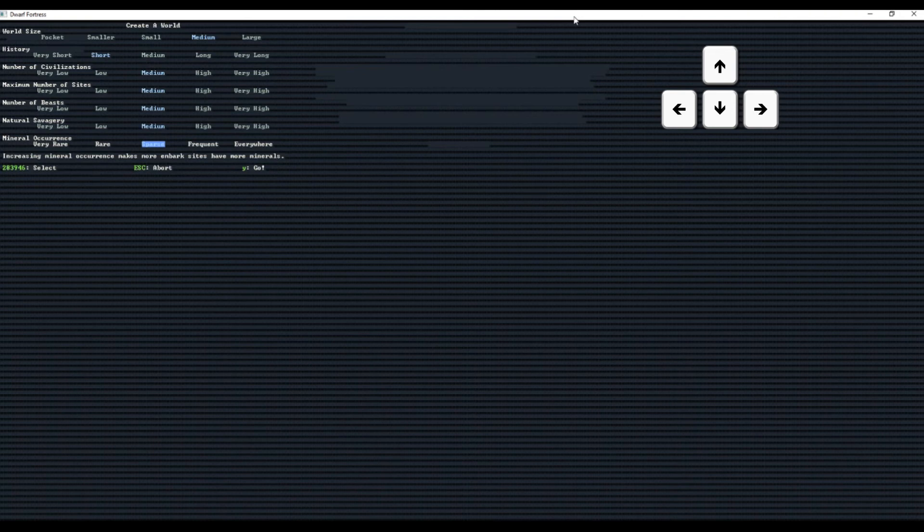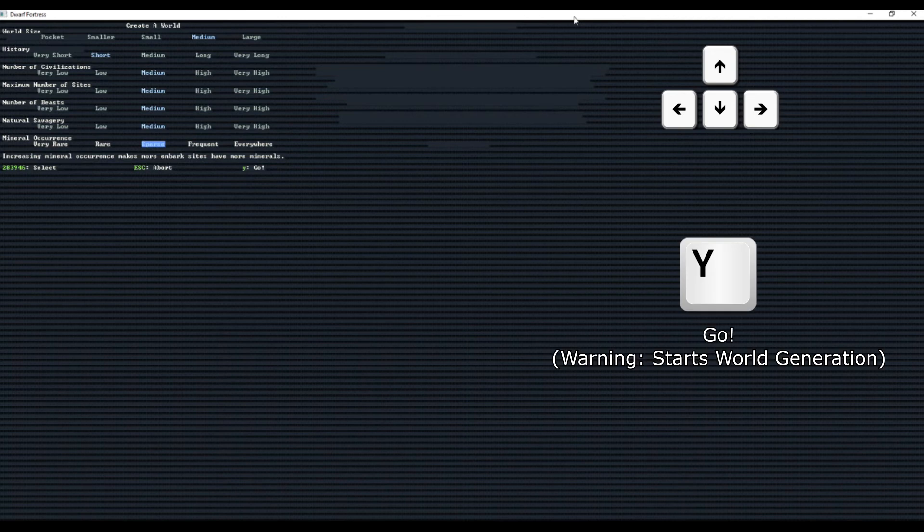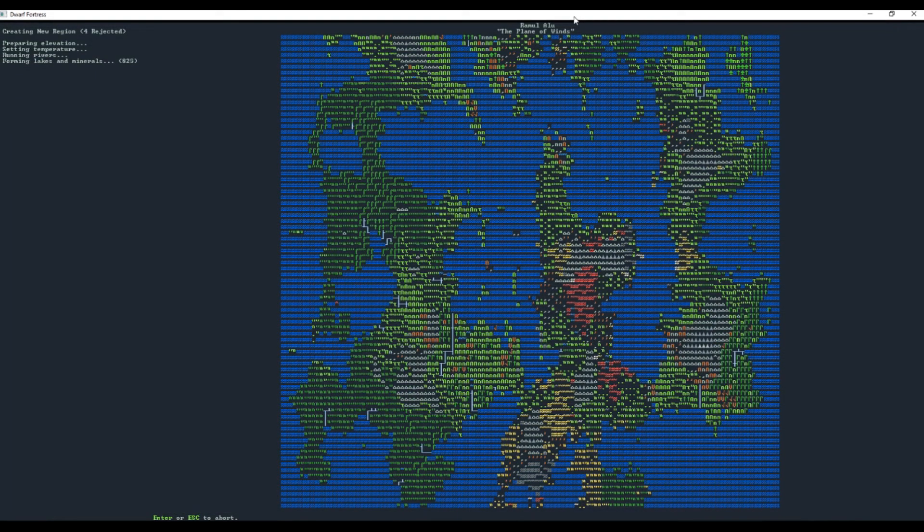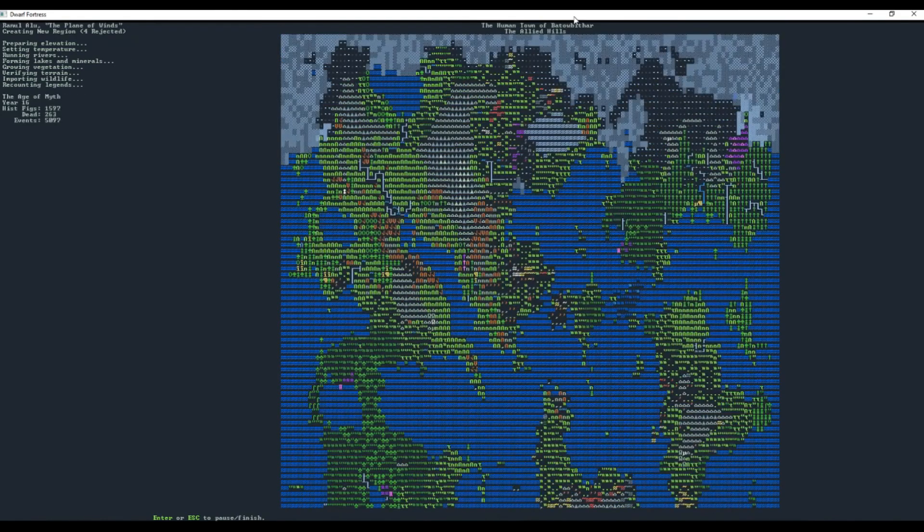Once you are happy with your options, press Y and world generation will begin. Here's what makes Dwarf Fortress so cool: right now the game is generating an entire world complete with maps, biomes, rivers, lakes, and oceans, all individually named. Then it takes that landmass and applies history — it puts figures in there and simulates what the dwarves, humans, elves, and goblins do for however long you set. In this instance it's going to simulate 150 years of history.